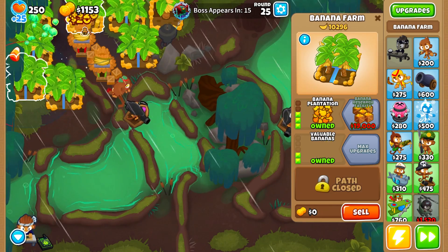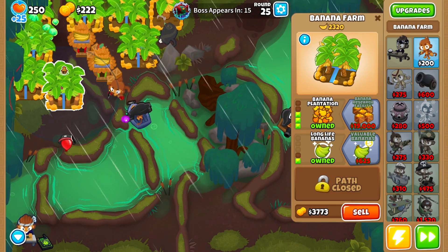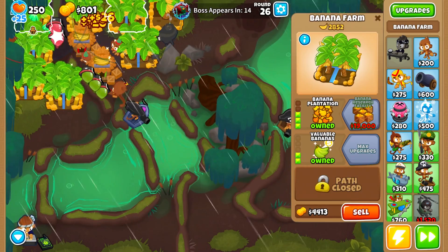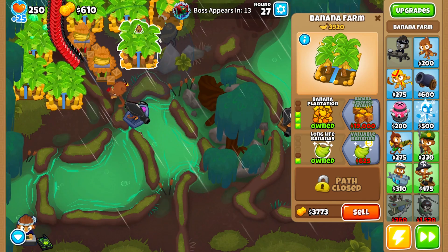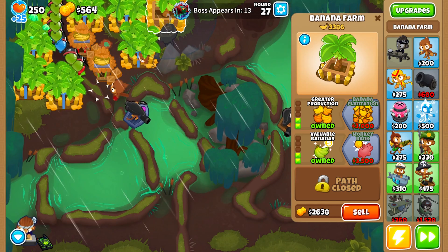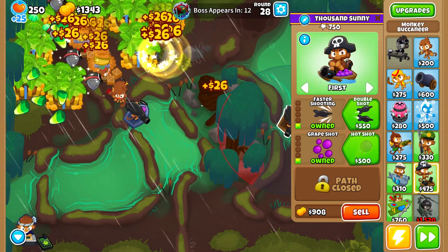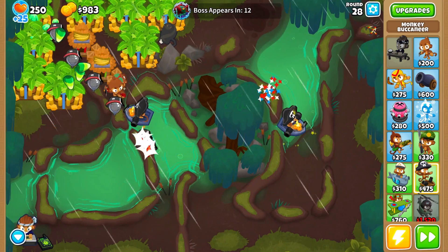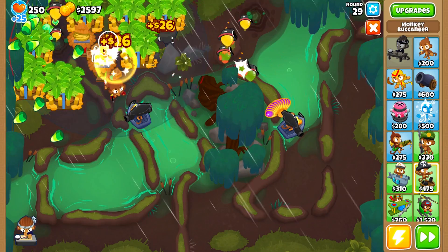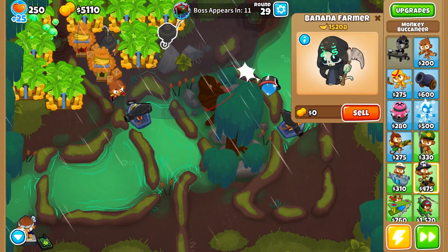Do you want monkey knowledge for this run? If you grind hard and use cash drop, not necessarily, but it gives a few advantages — especially the Vengeful True Sun God monkey knowledge, which you do need. You don't have to have road spikes or mana shield; if you don't have them, just upgrade the grape shots 2-3 rounds earlier than I did. It won't affect your farming much but you won't leak anything. By round 28, upgrade both Buccaneers to 2-0 so they can pop lead balloons.